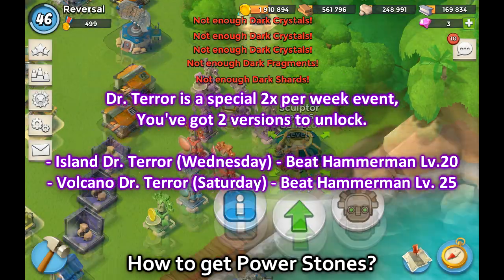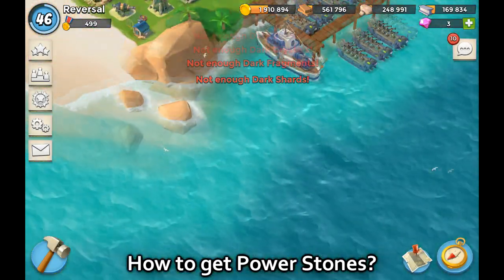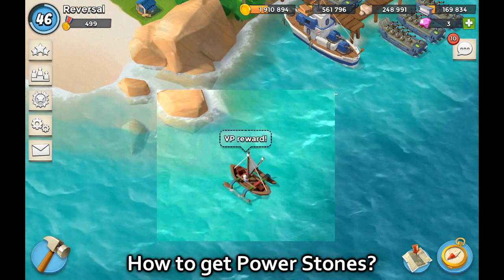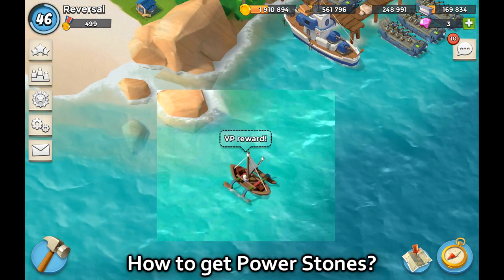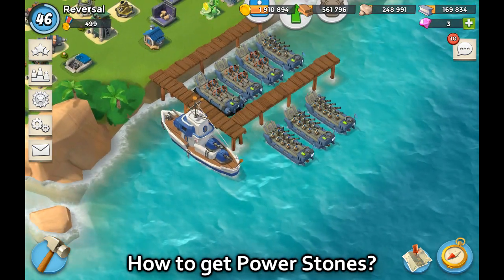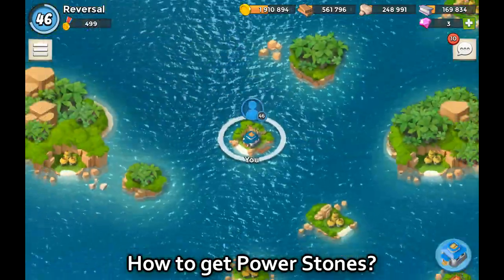The second way to get power stones is through your daily rewards — you definitely want to go for the power stones there because it's just worth it. The third way is by doing submarine diving.